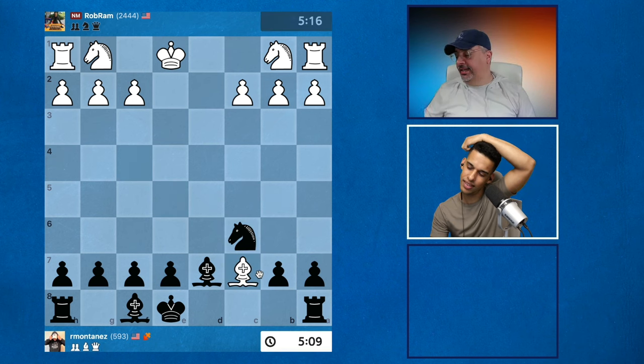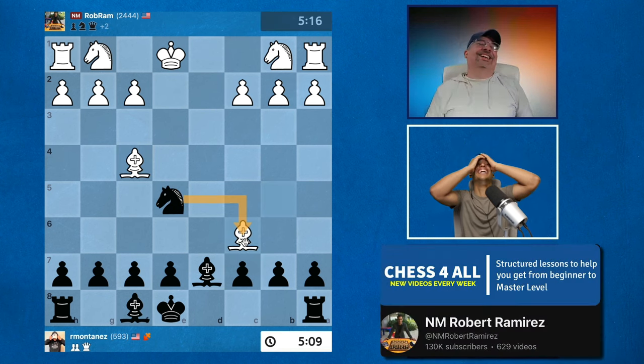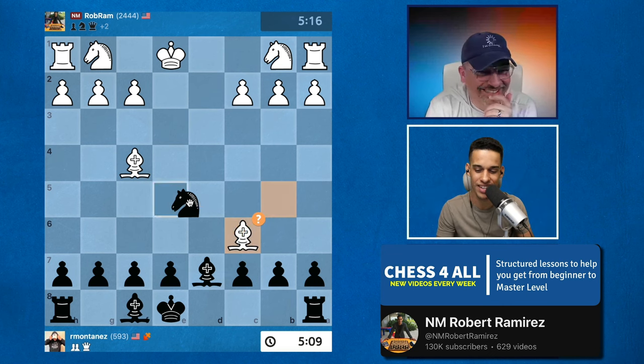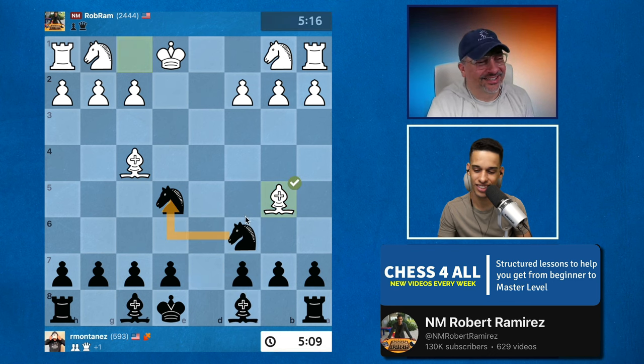I didn't know the knight can move backwards! I thought you were going to say 'I lose my opponent c7,' but you actually thought you had to take with one of these pieces. No — they're protecting each other. That's the trick: they're just protecting each other.